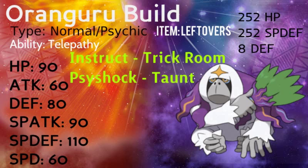Let's go over why I chose the ability Telepathy. He also has Inner Focus, which allows him to not flinch, and he has Symbiosis, which if the partner Pokemon uses its held item, this one passes on its item. But I don't think we really need that. As for the item we will be running on him, it will be Leftovers. He has 252 investment in HP, 252 investment in Special Defense, and 8 in Defense. So he's going to be a specially defensive wall, primarily to use his new move, Instruct.